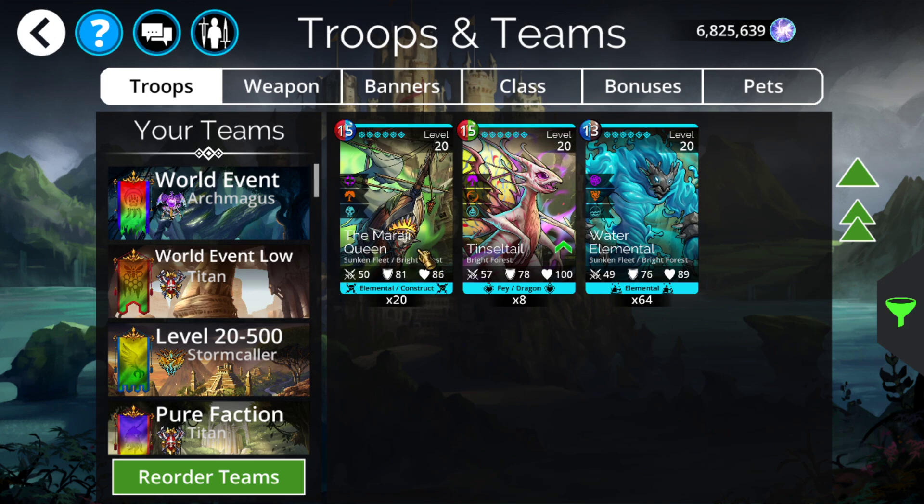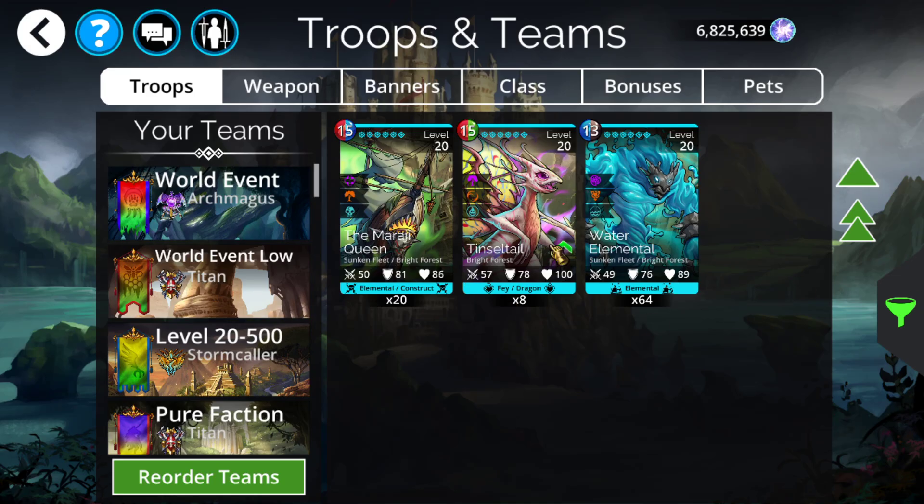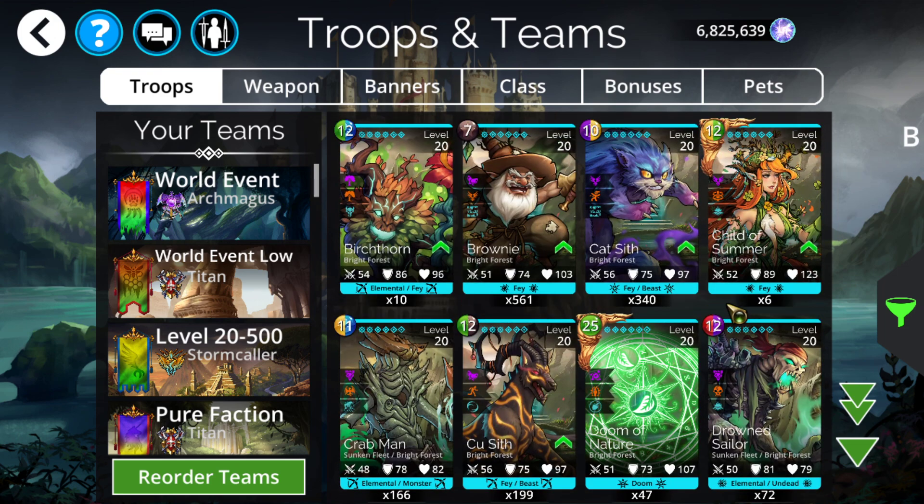Doom of Nature will not be obtainable from the event key drop table. The other four things you won't be able to get are the Sunken Fleet troops — any that say Sunken Fleet you have to unlock by going to the Sunken Fleet in the Underworld and using your chaos shards there. Those troops include Mirage Queen and Water Elemental, which are pretty good but not in the event key drop table. So those five things aside, everything else is in the drop table.